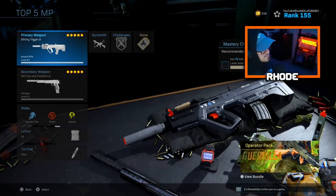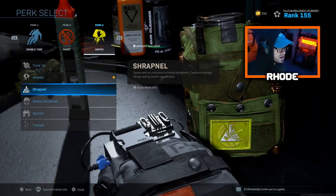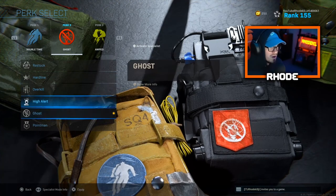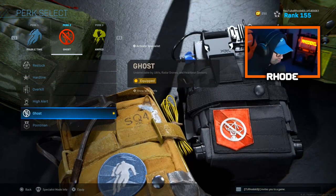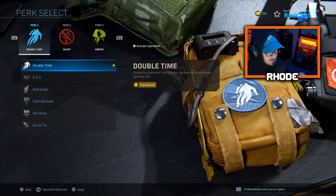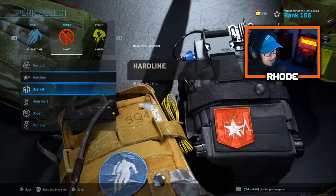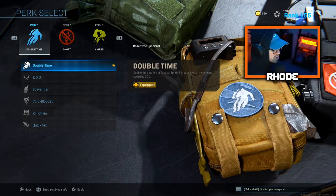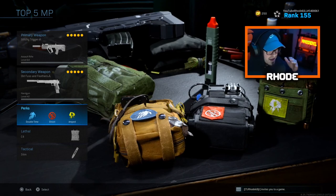Now let's talk perks. I always run Double Time, Ghost, and Amped in Modern Warfare. On Shipment I'll swap Ghost for Hardline because the map is so small that Ghost is mostly irrelevant there. For the first perk I sometimes swap Double Time for EOD depending on whether the other team is running claymores, Bouncing Betties, or trip mines. Those are my go-to perk combinations. You can also run Specialist if you're going for a high gunstreak — just know you won't get killstreaks with that.